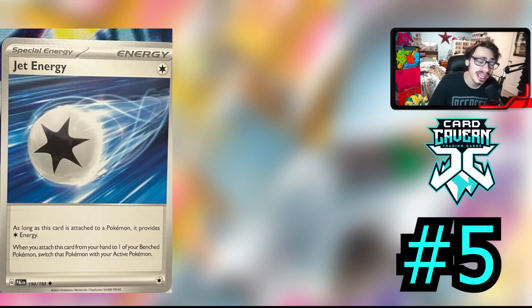Now we're getting to the top five, and at number 5 we've got Jet Energy. This is a great upgrade to both Lugia and Lostbox. It does provide a Colorless energy, but the effect is super good: when you attach this card from your hand to one of your bench Pokémon, switch that Pokémon with your active Pokémon. So it's really good in decks like Lostbox where it gets you an extra switch card. Say you need to get one more switch out to do a Cramorant or something, or go into the active to attack with Dragon Knight or Raikou — you can attach Jet Energy to it and then switch it into the active. Any Lostbox deck will probably play at least two to three Jet Energy. It provides an extra switch card and it provides an energy.